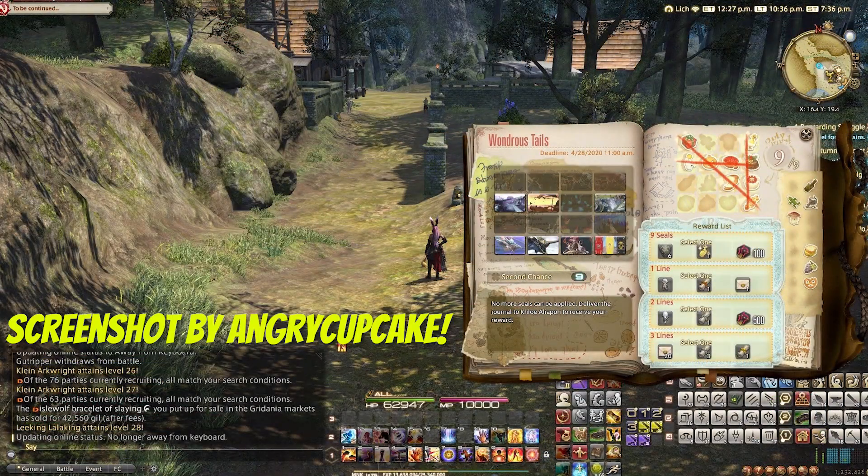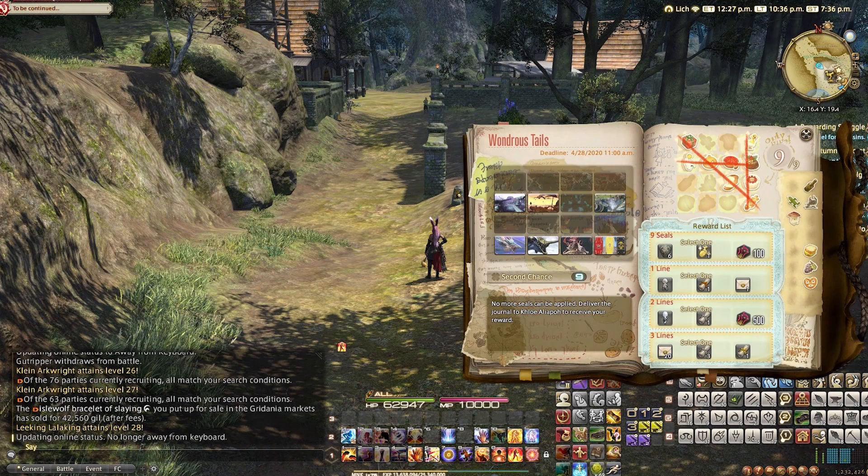If you're level 60, there's an interesting feature you may be interested in if you're up for a bit of RNG with dungeons and trials — the Wondrous Tails, which you can get from Khloe Aliapoh in Idyllshire. It's kind of a tic-tac-toe game where you've got a series of randomized trials and dungeons to complete and get seals. This feature resets every Tuesday, and you've got to collect at least 9 seals out of 16 to complete the journal, as well as align 4 of them diagonally, horizontally or vertically. You can easily go into the dungeons unsynced and finish the first row for about 30k MGP, and a lot more for the rest.